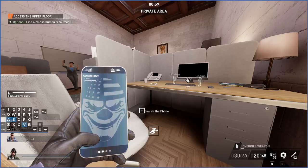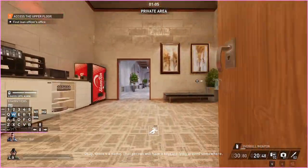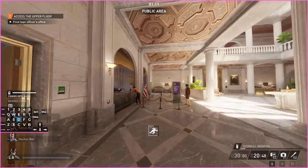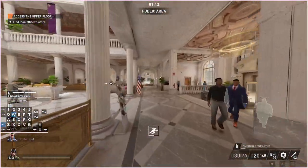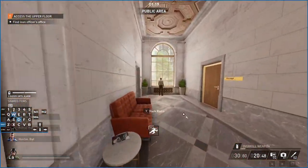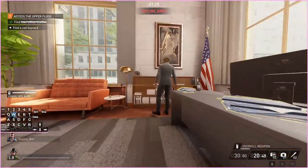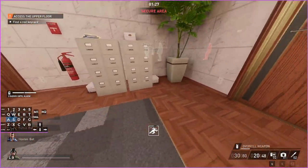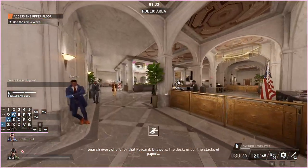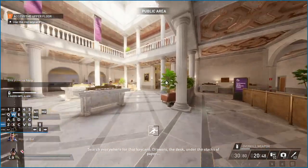I recommend doing the computer first because the phone takes time, so you can start the computer and then just look at the objective which says 'find loan officer's office.' Bank assistant is over there, loan officer is over there, and there's a third guy that spawns over there — I don't remember his title. Walk into this room and get the keycard from this guy. You can see the keycard outline through the filing cabinet.